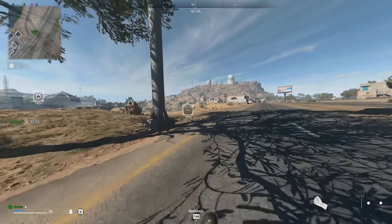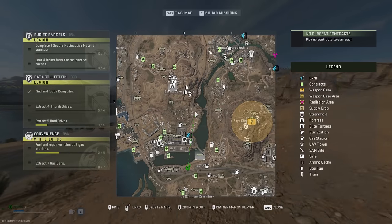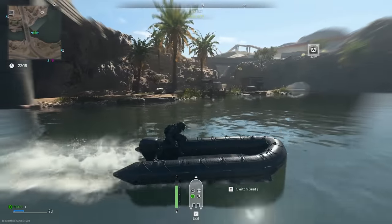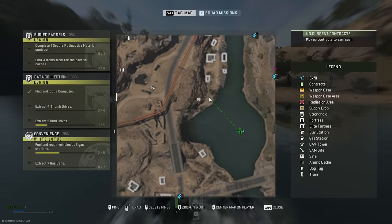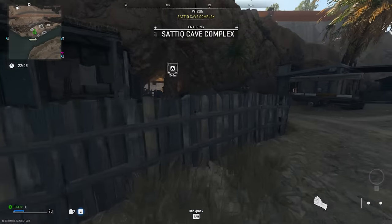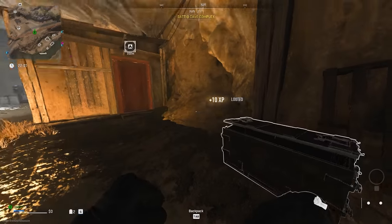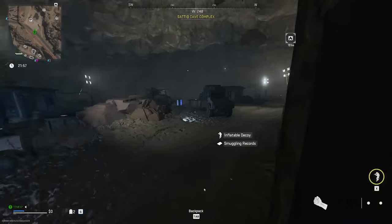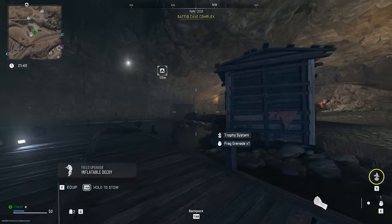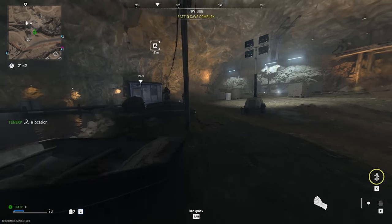For the Cavern Dock Boat key, the location is about here but underneath the map — you need to go into a cave system. Pull up to this set of houses, then there's an option to go this way down into the cave. This area is also stacked with loot. Where all the guards are — that's the Cavern Dock.